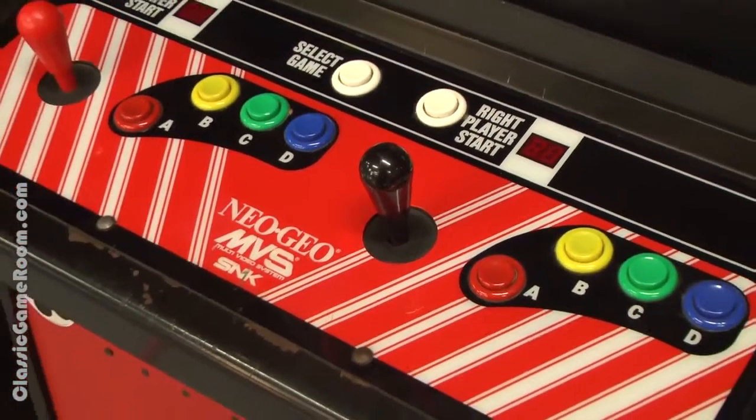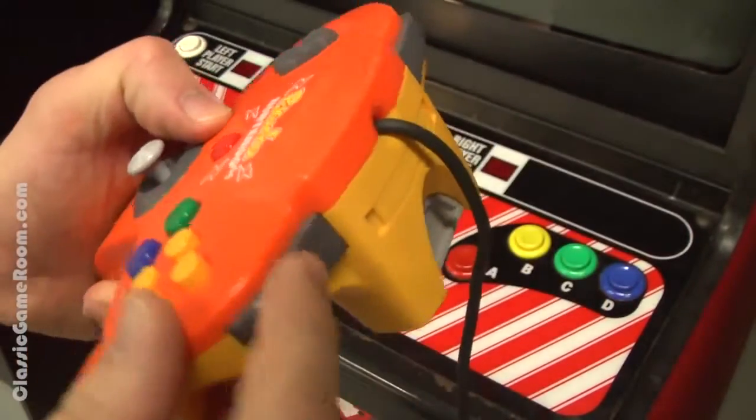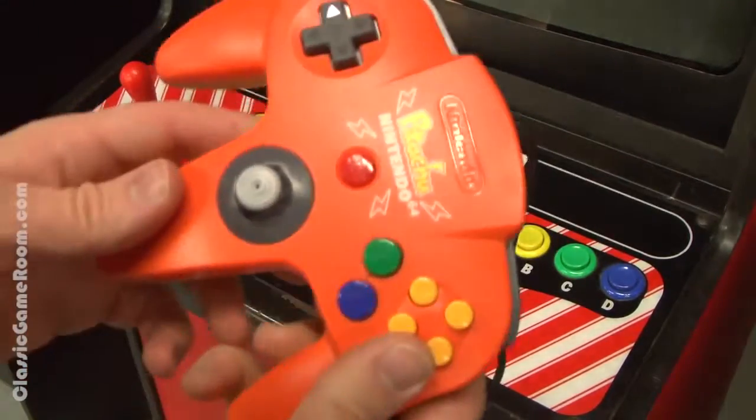Let them side-by-side and let the battle begin. Starting with the controller — this is the Neo Geo controller, it's big, it's red, it's got buttons. Here's the Nintendo 64 controller, the Pikachu edition. Winner: Neo Geo by a mile.